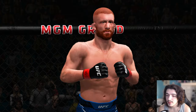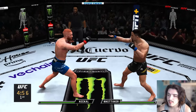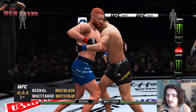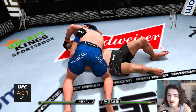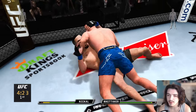Alright guys, we are here with Robert Whittaker. This might be the last fight depending on how it goes — if it's fast, I'll do another one or two. Robert Whittaker has a really good move set in this. He has a nice stepping jab so he can be a problem. But if I just take him down and nullify all of his striking, we should be able to finish him pretty quick.